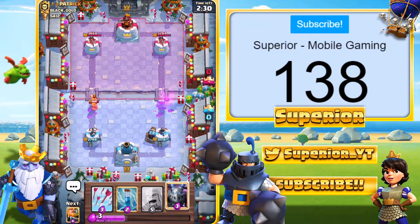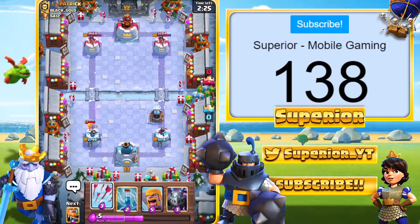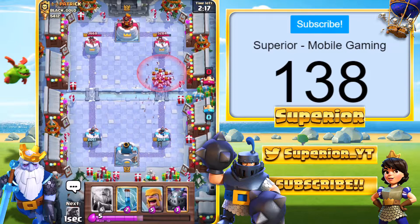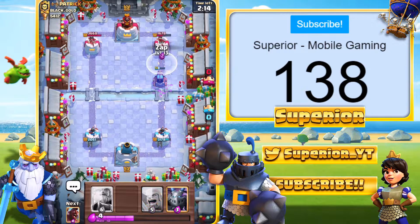The two Barbarians on the left may actually do a little bit of work, but it shouldn't be too much. We are going to hover Arrows to begin with, then we can quickly switch to Zap if needed. We'll just come in with the Arrows — Prediction Arrows. We end up hitting a Minion Horde right there, and yeah, that's pretty good. We can Zap as well. That should be Tower number one.